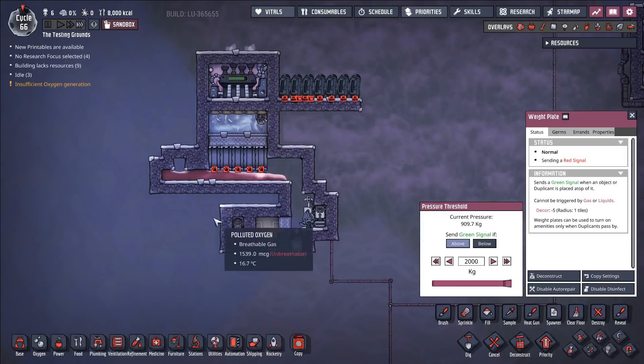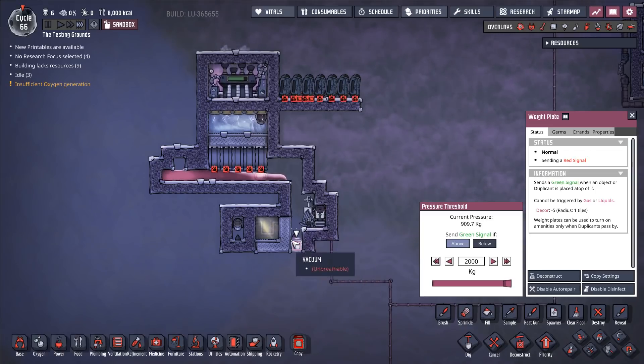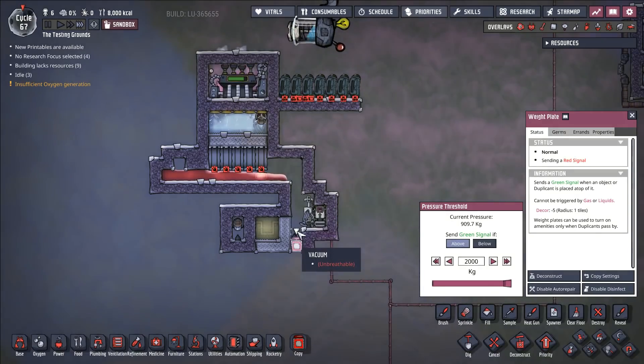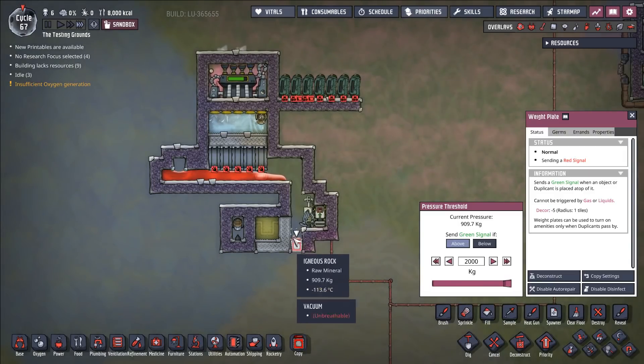This is a pretty rudimentary system that I've developed right here — you can make a more sophisticated one. Part of the problem is also that this weight plate doesn't quite work, because when you solidify the magma onto this tile and it joins this chunk, it doesn't update this weight plate. So the weight plate is still going to see the wrong thing, basically.